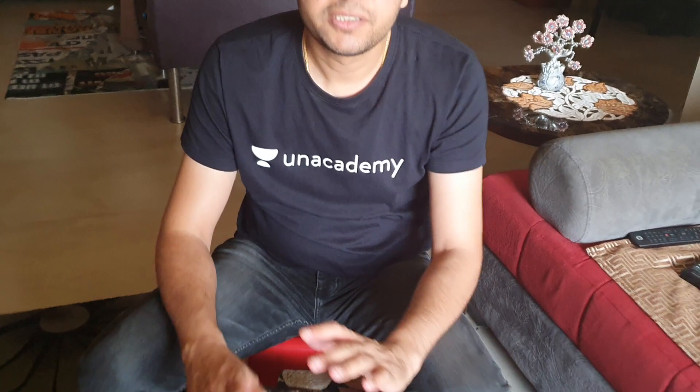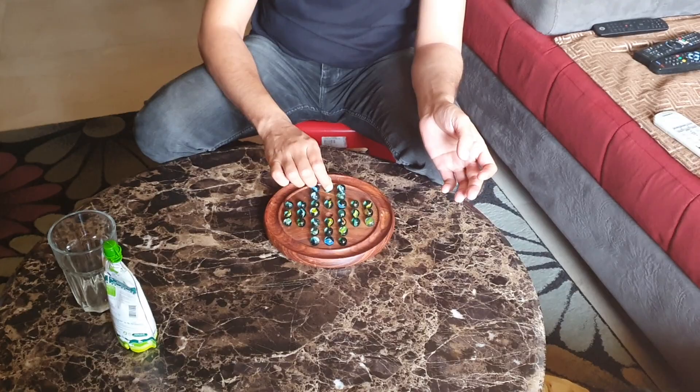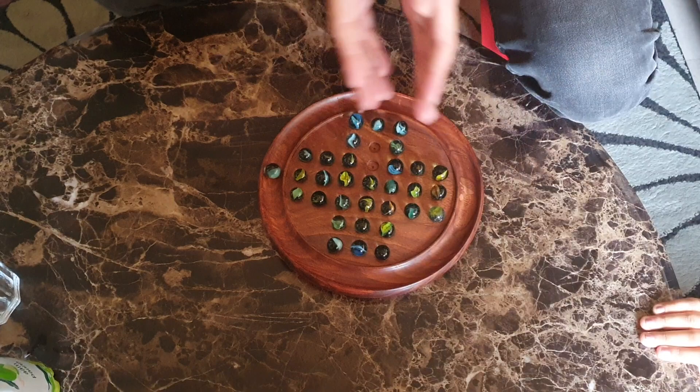Basically it's pretty simple — very simple rules. When I take this marble and move it over and above this marble, I can get rid of that marble. I will tell you again: I have moved this marble to the top of it, so I get rid of this marble. There are some moves you can't do — you can't move diagonally. You can move horizontally and vertically.